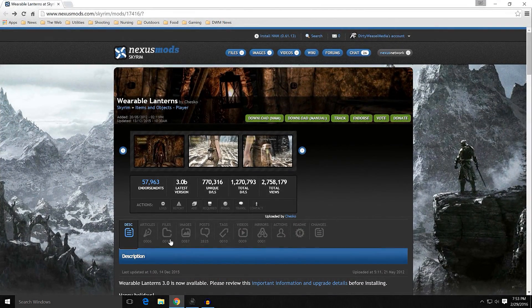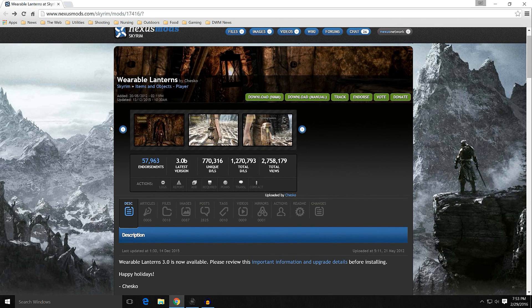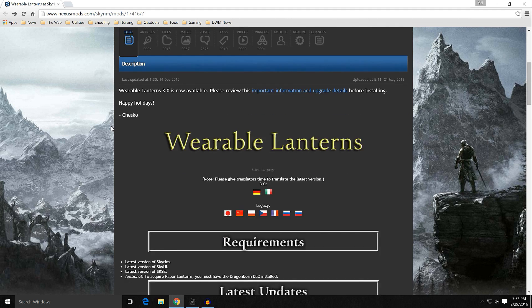Let's get started with our first one, and that's going to be Wearable Lanterns by Chesco — the Lord of Modding. It is mod number 17416, been around since 2012 and got an update in 2014. This is a highly customizable lantern that you can wear front or back, or even carry. It comes with three different lantern types.